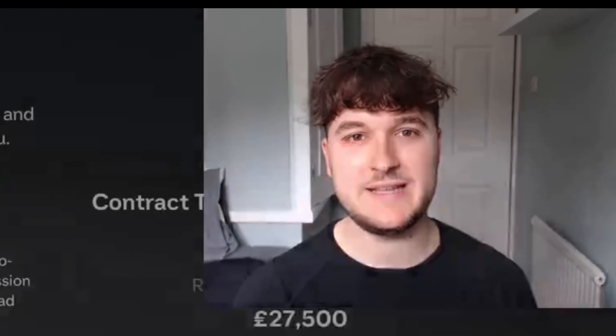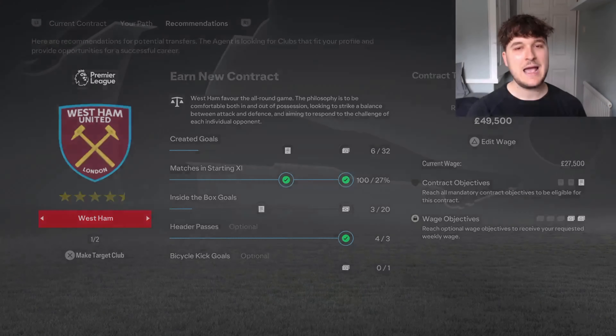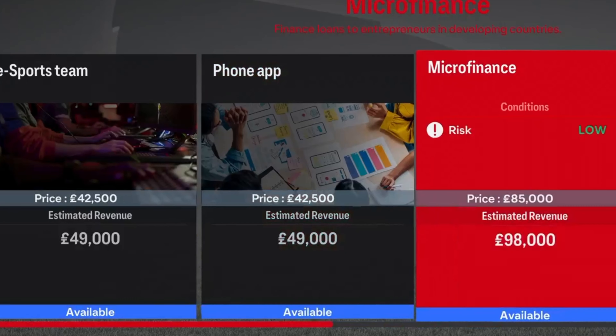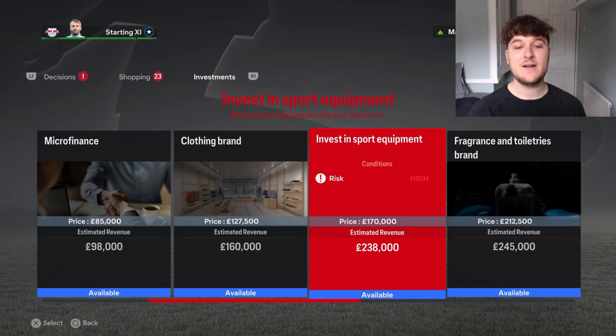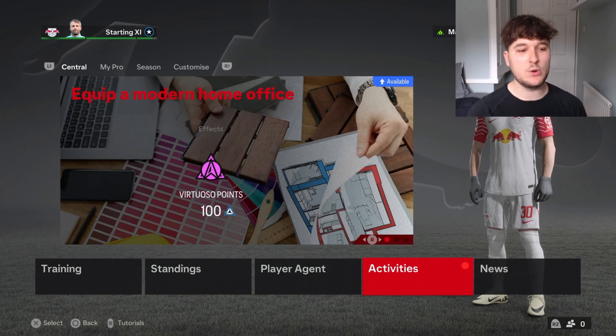To start today's episode, we're actually going to do some investing. I've got £250,000 and I'm going to be using that to invest. I've been looking at all of these and I've decided I want to invest in sport equipment. I want high risk investment - I want the best return for my money. I'm happy to risk it. We're earning every single week anyway, so we've invested in some sports equipment.